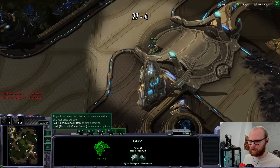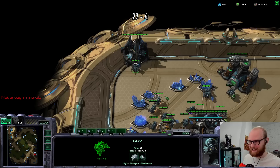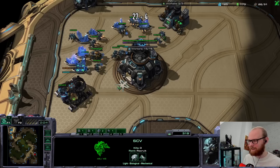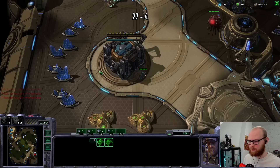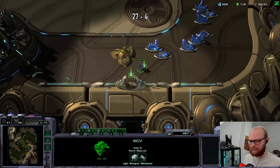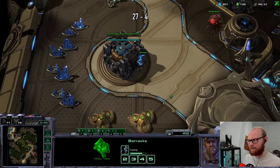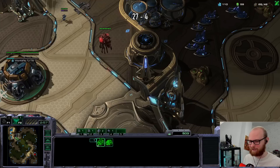He went hatch first. Normally you have a reaper to check for a third base, but with this challenge I obviously only have ghosts. I'm getting a lot of comments suggesting new units, and I appreciate it, but I'm sticking to the challenge 100%. Unless I lose MMR two episodes in a row I'm staying on phase one - literally only making ghosts. So far I don't think there's even been an episode where we lost MMR.